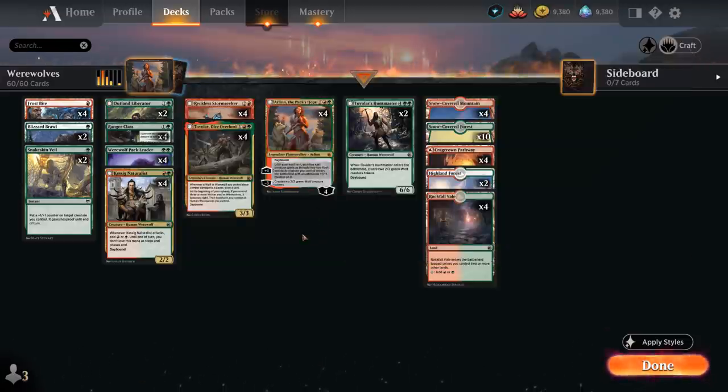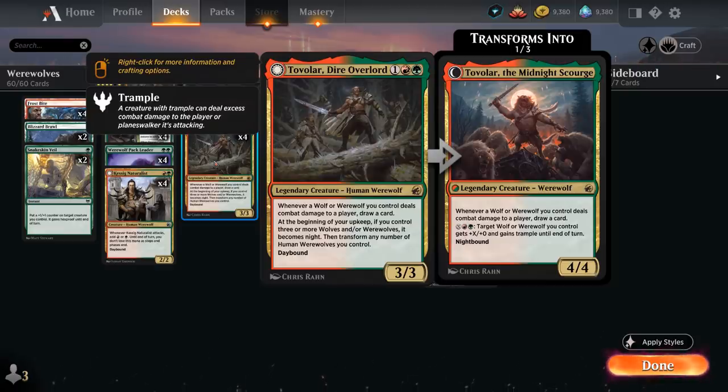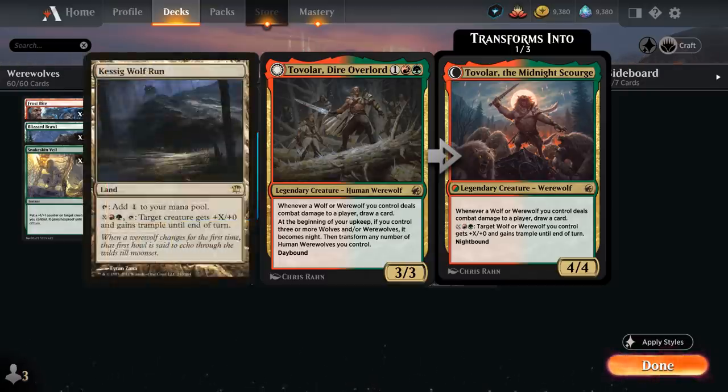One of the other main incentives for playing the Werewolf deck is Tovolar, Dire Overlord — a 3 mana 3/3 legendary Human Werewolf at Rare. Whenever a Wolf or Werewolf we control deals combat damage to a player, we draw a card, so we can potentially draw multiple cards by attacking with multiple wolves. At the beginning of our upkeep, if we control three or more Wolves and/or Werewolves, it becomes Night and we transform any number of Human Werewolves we control. Tovolar himself transforms into a 4/4 with the same card draw ability plus a mana sink — for X, a red, and a green, target Wolf or Werewolf gets +X/+0 and gains trample until end of turn, reminiscent of Kassig Wulfrun.